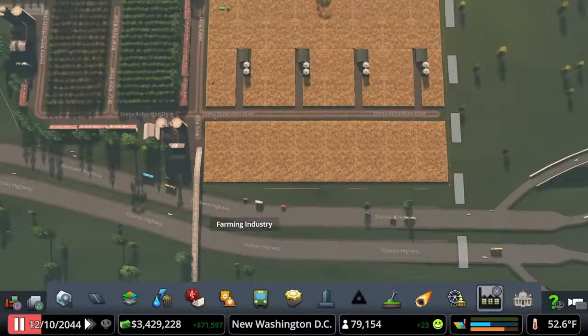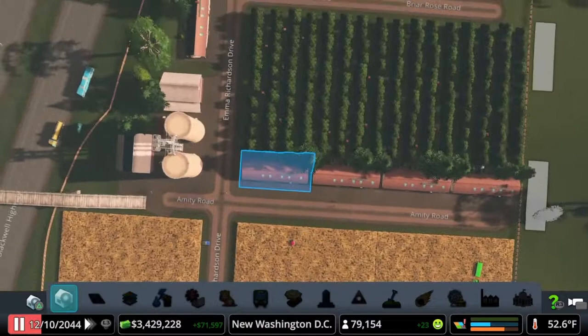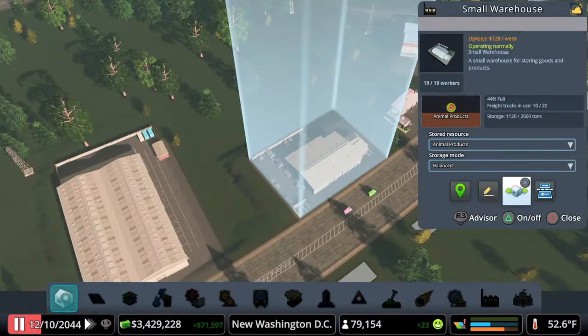We moved the rest over here — deleted a couple — and also moved our workers' barracks over here and added a few more as you come into the farming industry. As you come into the industry you've got a choice of going left, where we've got a warehouse designed to hold flour, and one for animal products. We've moved a fire station next to the cargo export hub, and if you go to the right you now enter all of our pastures.